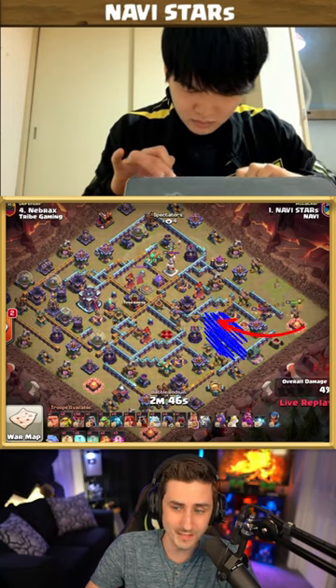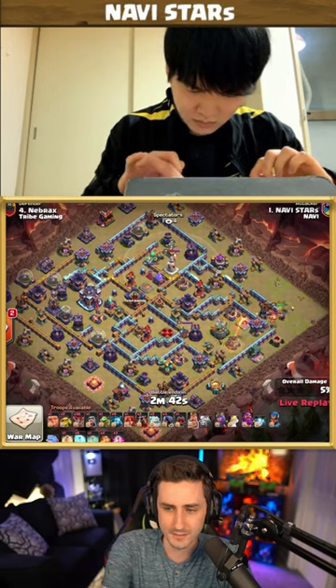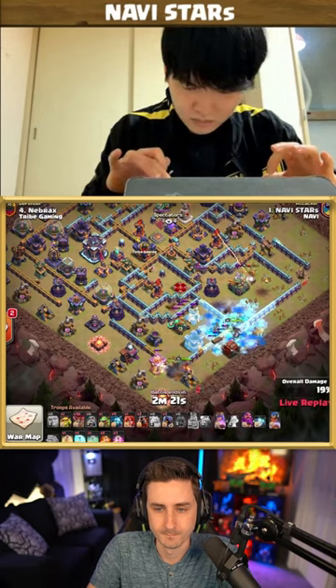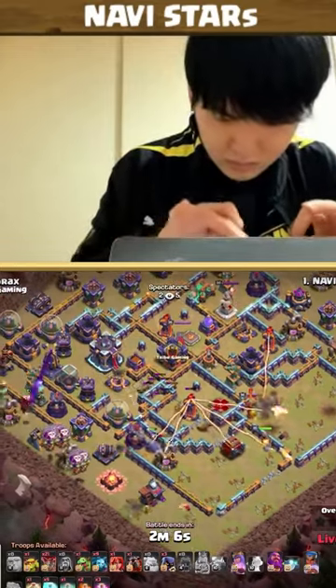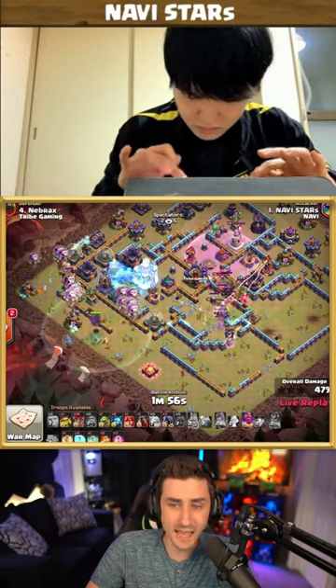Starting off with the King into the defensive King and the Eagle Artillery to try to charge his heroes on the opposite side. We see the invisibility tower at the town hall, and the Lock Launcher is activating that spell tower. The invisibility tower is now activated, so he's saying it's time to send the LaLo, and there are some freezes.